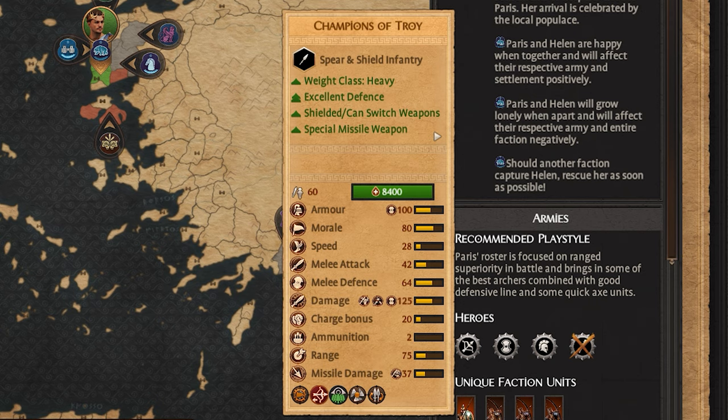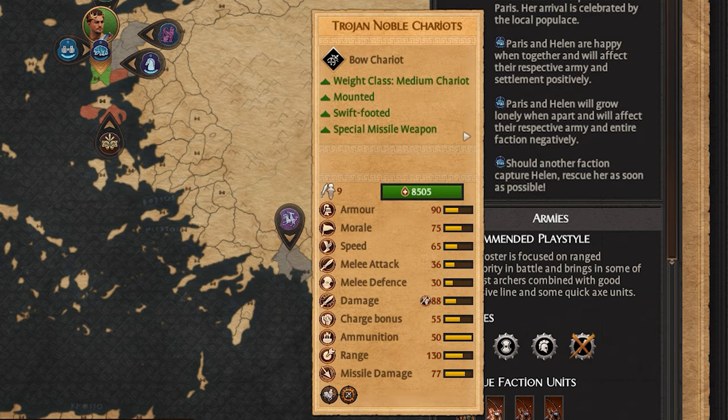For unique units: first, the Champions of Troy are spear infantry with a short-range weapon to fire before combat. They have excellent defense with 100 armor and 64 melee defense, so they'll stick around pretty much forever. They have decent ranged damage and good melee damage with incredibly heavy armor, which makes them slow — but if they're that tough it doesn't really matter how fast they get there.